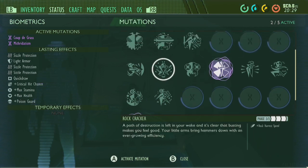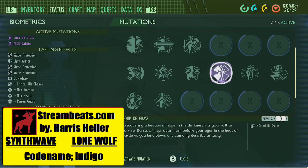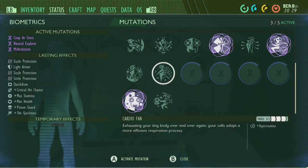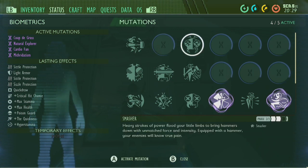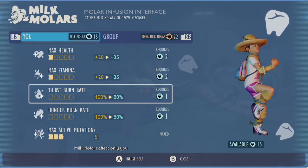Maxing out mutations will give you the ability to equip 5 mutations at a time, and since many of the mutations offer perks that can enhance max health, max stamina, and survival meters, being able to use more mutations at a time can supplement any other stats that are currently upgradable by the milk molar system.